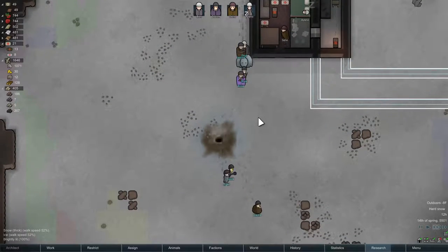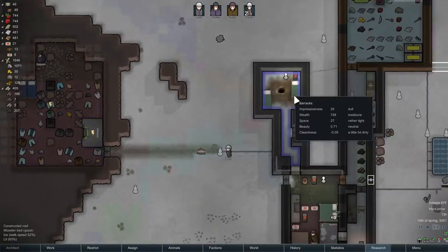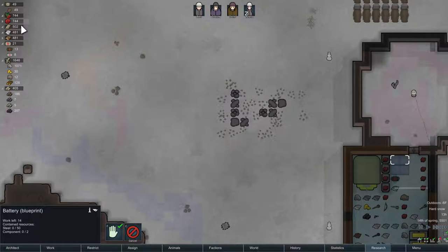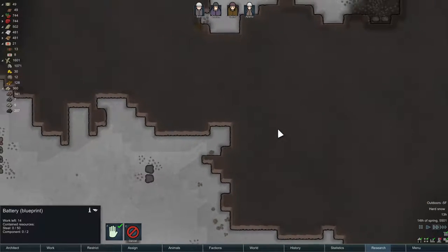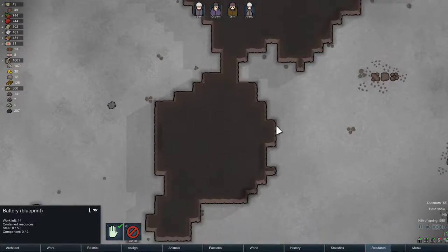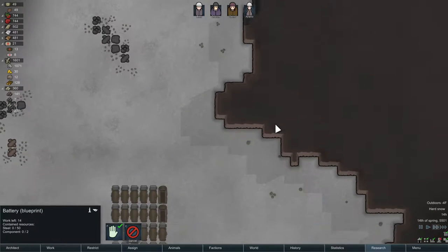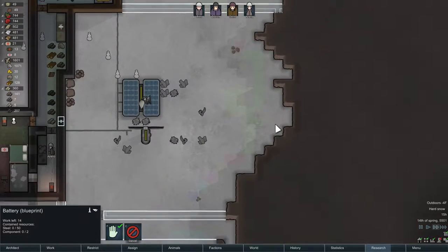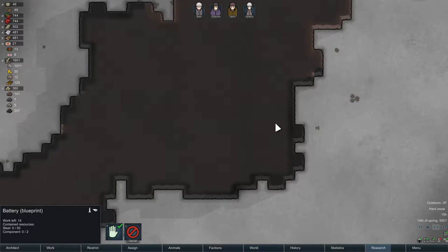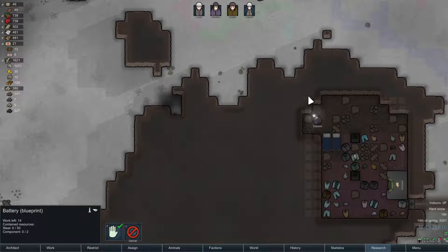I'm probably not the best at planning ahead with some of this stuff. I also need steel for other things like these batteries. We're using components — are we out of components? Let's find some more stuff to mine here, some components to mine out. It takes so long to walk around this map because of all the snow slowing down movement, and there's no steel or components that are really close. When we start mining into some of these mountains we'll probably come across veins of components and steel.